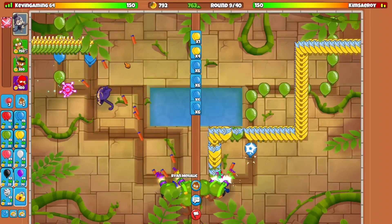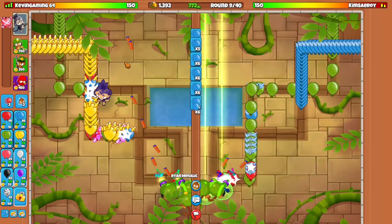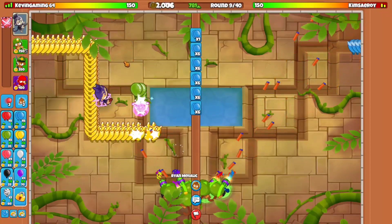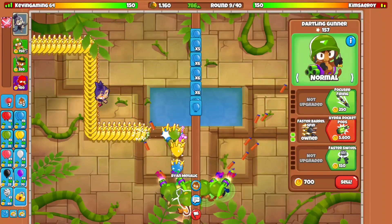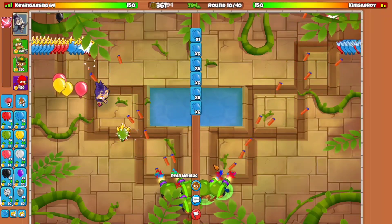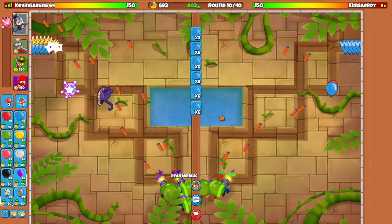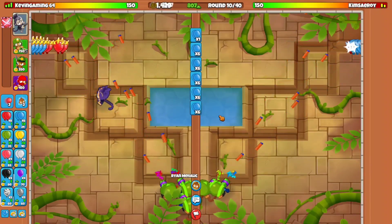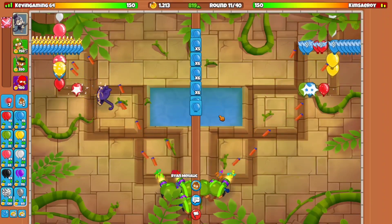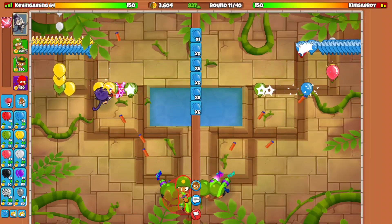Anyway, without further ado, let's get right into it. Alright boys, we got the map Mayan. So we're going to start by going for the Darling Gunner. Hopefully we're going to keep on ecoing a lot recently because I know we do have a lot of money advantage here with this strategy. So I need to go ahead and go for another Darling Gunner up for the yellows, then hopefully we will be good.